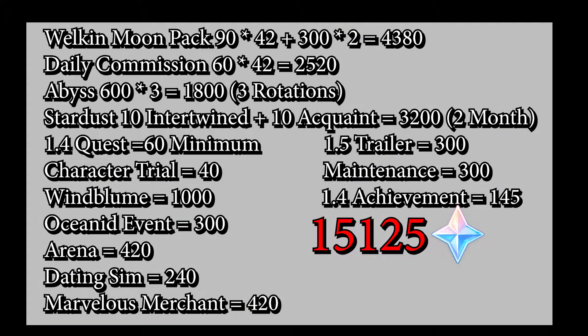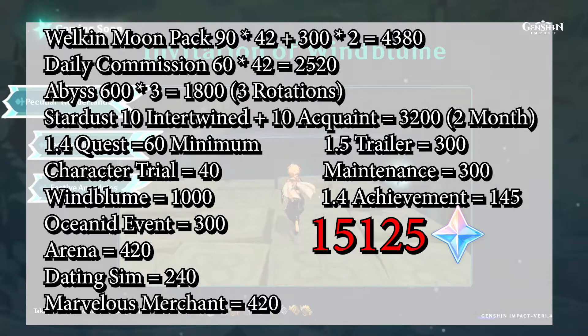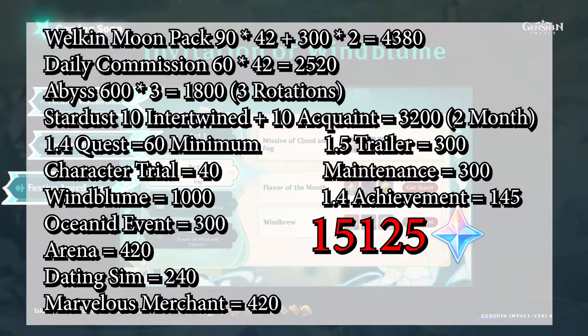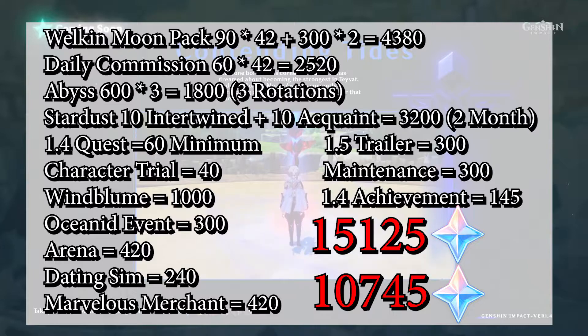To total everything up together, as monthly welcome moonpack players you will get 15,125 primals in total. You can subtract however many primals from this for events that you cannot complete, like the Spiral Abyss. As free to play players, you will get 10,745 primals in 42 days. Once again, take out any primals from events that you cannot complete.